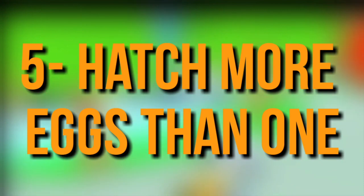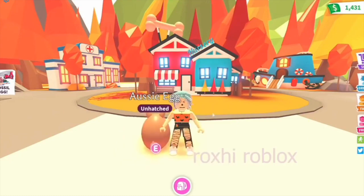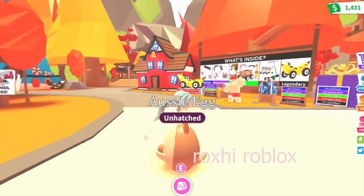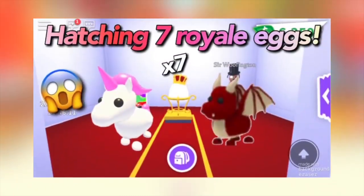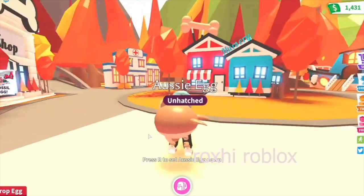Number 5: Hatch More Eggs Than One. If you're trying in a new server, hatch multiple eggs and not just one, because that is another mistake many people make and miss the legendary hatch. People who join the server right after you can get a legendary on their hatching because you made only one hatching. You have to make multiple hatches to increase your chances of getting a legendary.